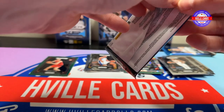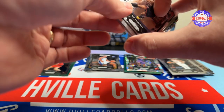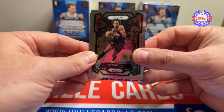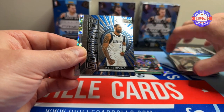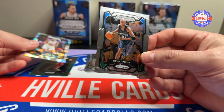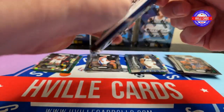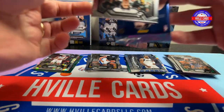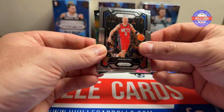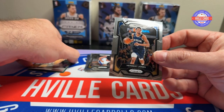Last two packs of this blaster. OG Anunoby. A Kyrie Irving Dominance. Oscar That Guy rookie card, ice. And a Kevin Garnett. Last pack of this box — we've got Devin Vassell. A Jason Kidd. A Taylor Hendricks Instant Impact. And a Herbert Jones.